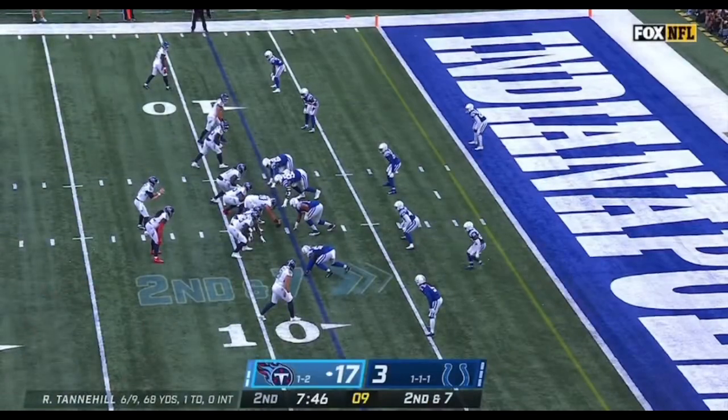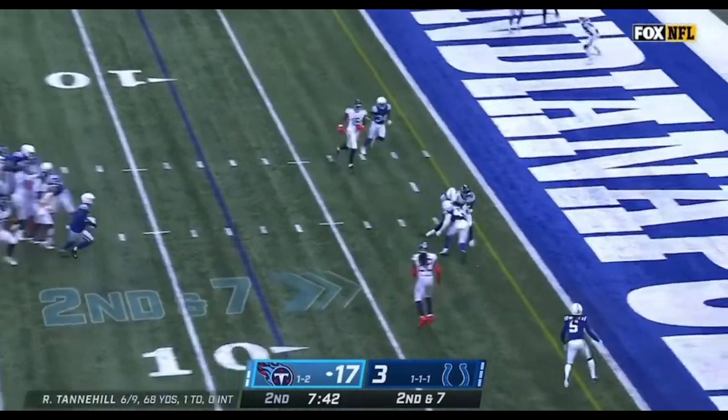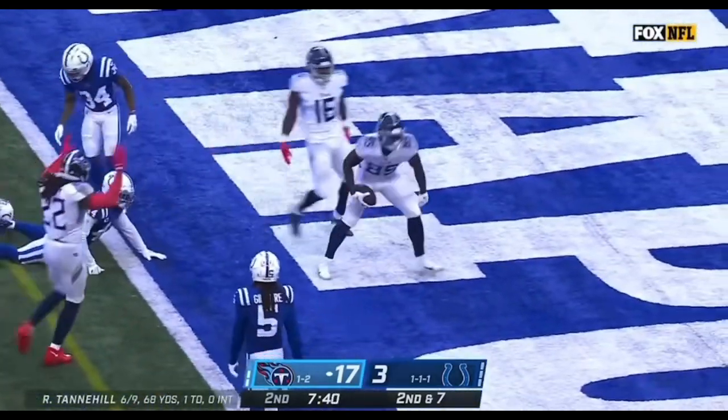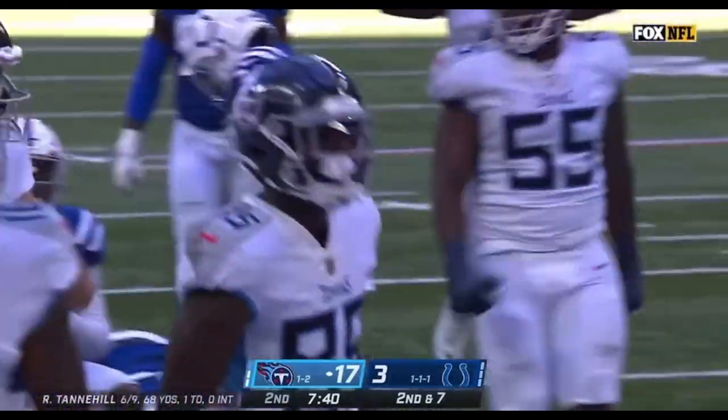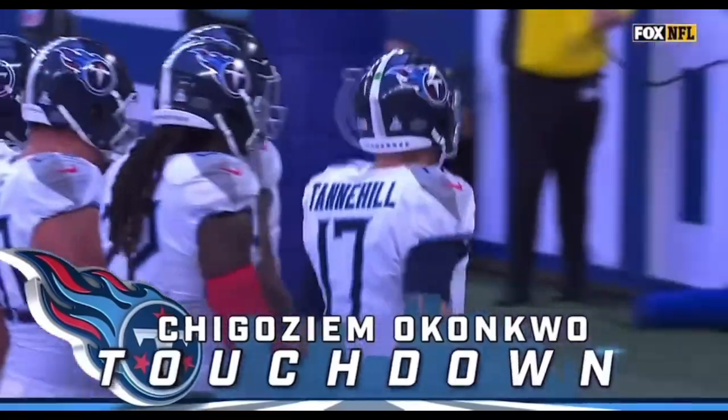Use their leverage against them as much as you can. It's Tannehill — collapsing pocket, awkward angle throw — but somehow he slipped it into the rookie for his first career touchdown. It's Jago Conquo!